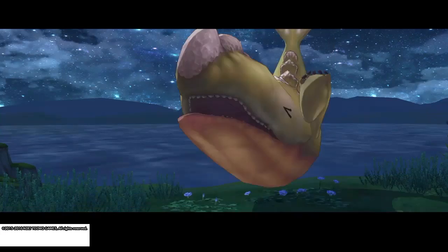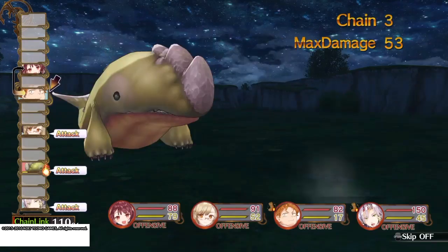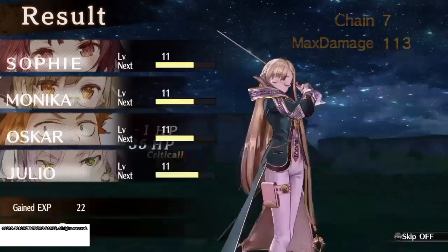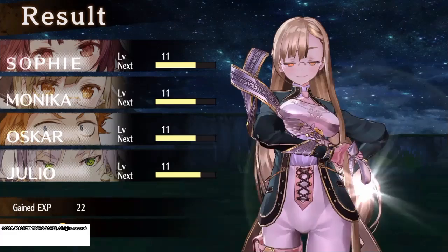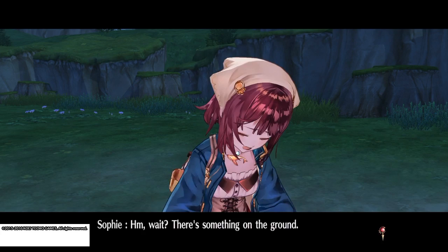This game basically revolves around fighting monsters and making items using alchemy. As you can see here, it's a standard turn-based style JRPG where you build up your chain link meter to use special abilities — that's what your top three party members do mostly, and you do as well as the alchemist. But your main job as that character is to use the items you've made in your shop to battle enemies.